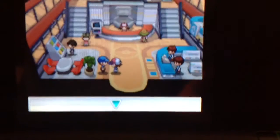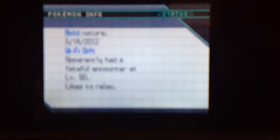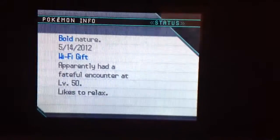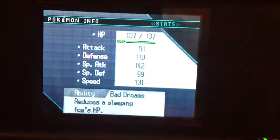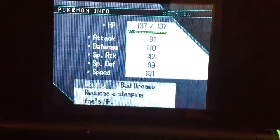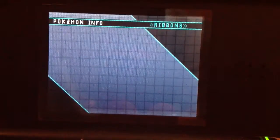Right, let's have a good look at this then. It has a Bold nature and it's level 50. It comes under Wi-Fi gift. Its ability is Bad Dreams, which reduces the HP of sleeping opponents. No ribbons there.